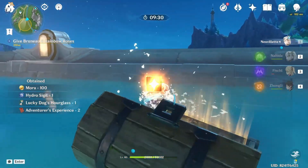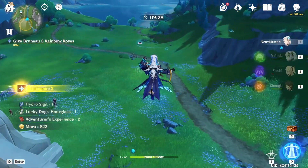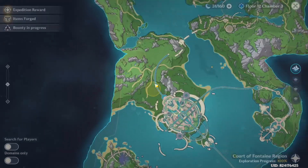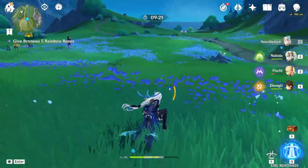Mora is Mora — nice, 100 Mora and some Primogems. Seriously, more chests? What's the point of me having 100% if there are like two random chests side by side that I haven't found?